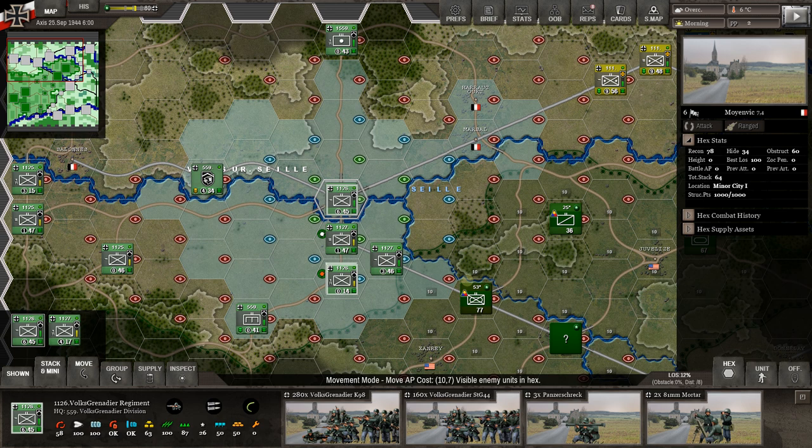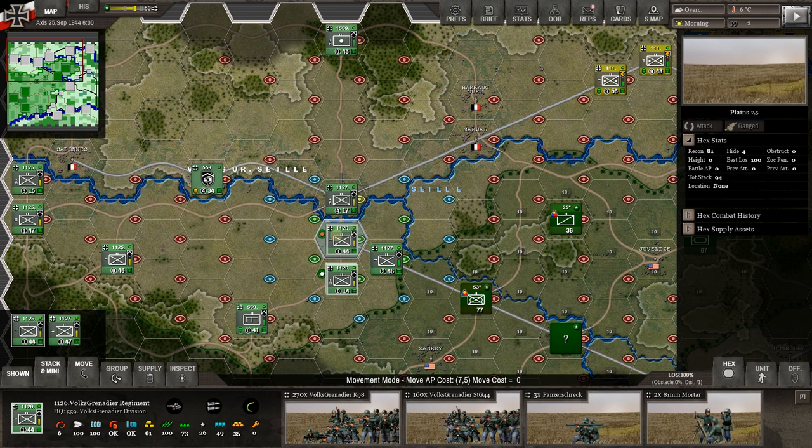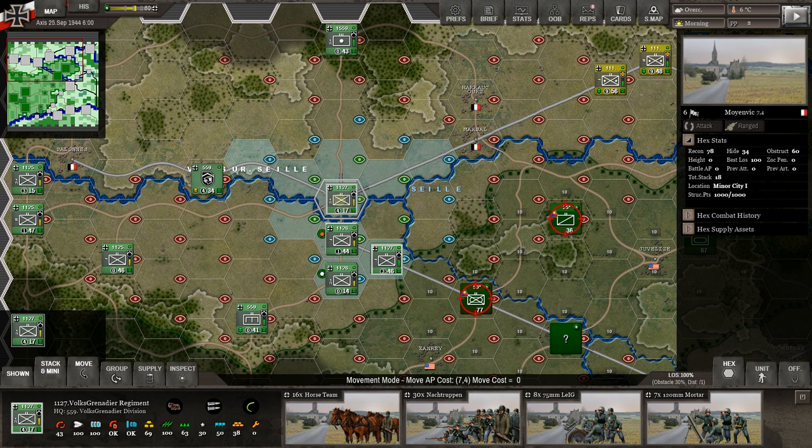I'm going to stack here again, just in case this mech unit wants to come down the road — that's going to be a hell of a battle. Doing that, we did lose 10 troops because we took more indirect fire. He actually got stopped here and didn't even get out to the intended hex. I like it — it makes the game far more interesting.